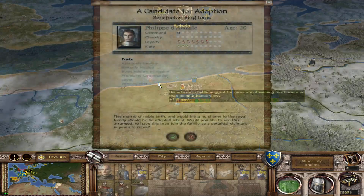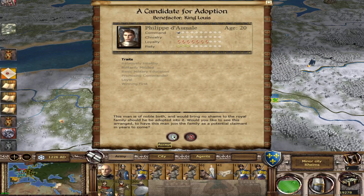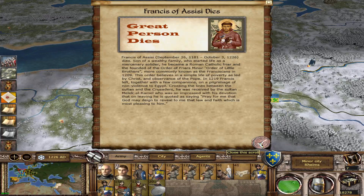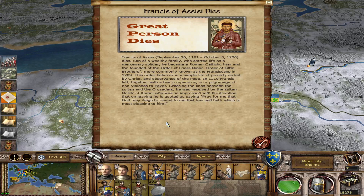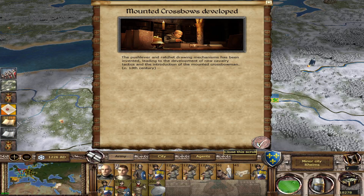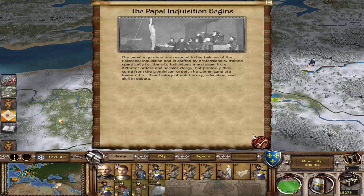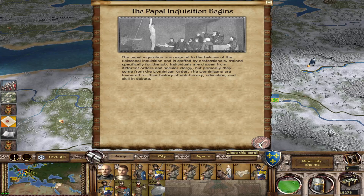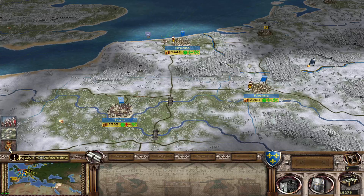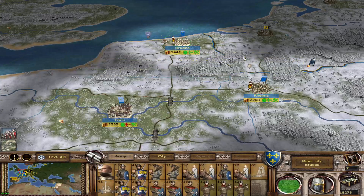We've got an adoption — count yourself lucky. We've got the Merchant Guild — good. Someone has died. Now, mounted crossbows — I love mounted crossbows, especially against the Mongols; they are highly effective. The Papal Inquisition has begun — oh no. We've got an extra 2,000. Where did he show up? It was in Rheims — some people say Reims, some say Rheims.